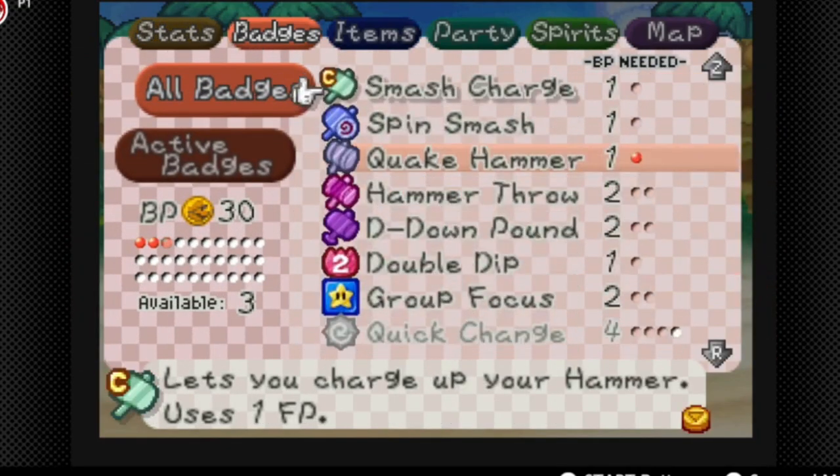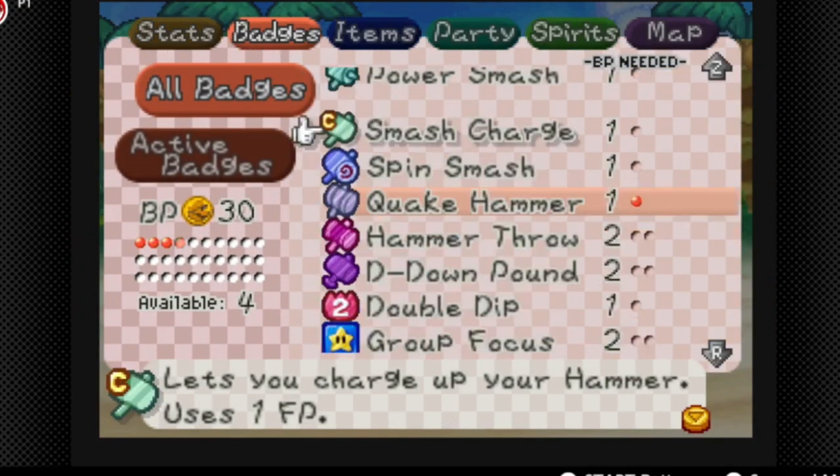Okay, let's see our badges. We have Power Jump with the play camera. I don't think we need Power Jump anymore.